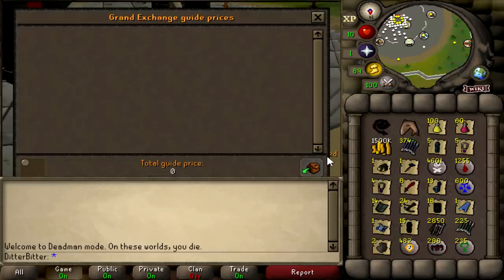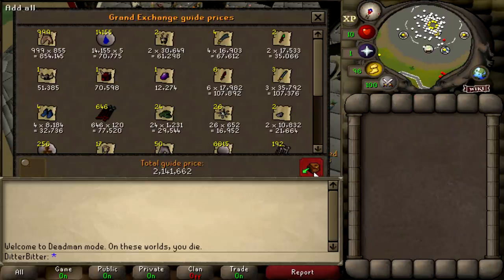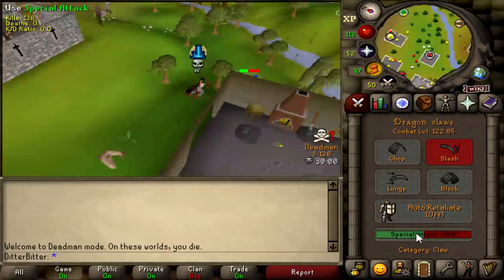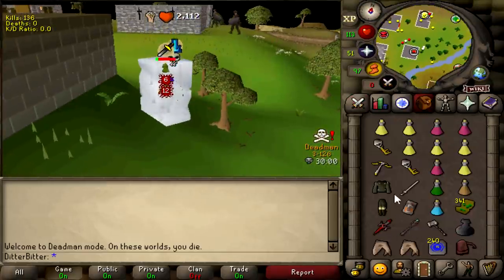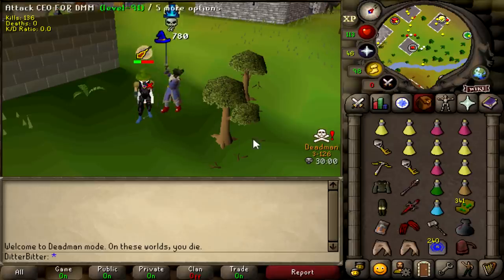Successful day of PKing. First price check at 9.5 mil including the whip. Second price check coming in at 2.1 mil. So it's like 12 mil loot in total from today. That's it for today — I hope you guys enjoyed. Please leave a like if you did and subscribe if you are new so you don't miss the future Deadman videos. Peace out guys.